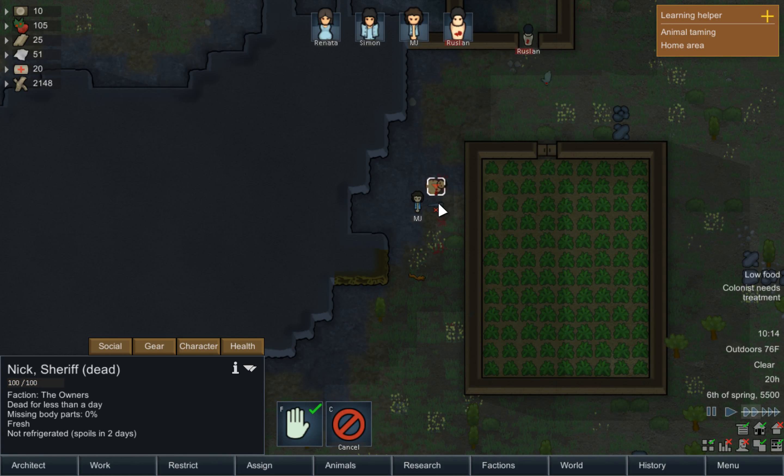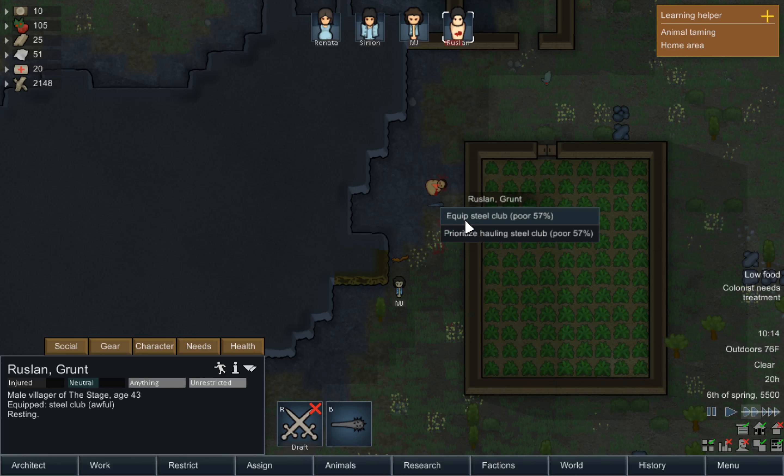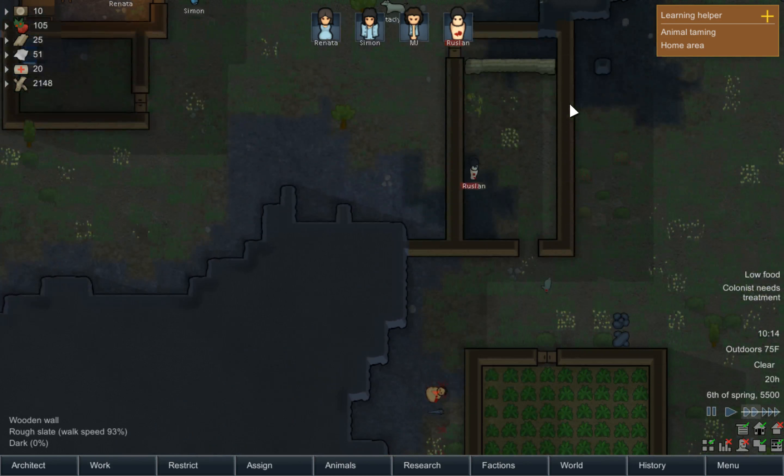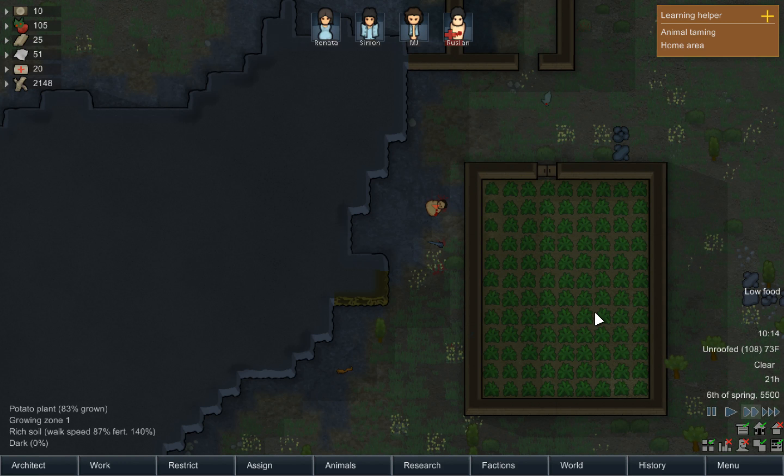Strip him. Rustlin, you're going to equip that club because it's a little bit better. Alright. So we're going to have to figure out a way to keep raiders from just attacking our farm.